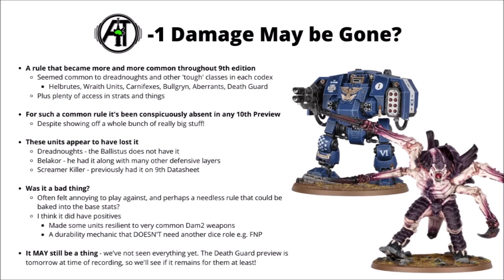Units that have lost it include the Space Marines Ballistus Dreadnought, so it seems Dreadnoughts in general don't have the rule anymore. The same for the Screamer-Killer Carnifex from the Tyranids — he had it on his 9th edition datasheet — and so did Belacor as well, who had it on top of a whole bunch of other defensive buffs. I don't think a lot of people are going to be too sorry to see minus 1 damage gone. It often felt a bit annoying to play against and made certain classes of weapons way weaker than they otherwise would have been — maybe just a bit of a bolt-on extra in the 9th edition durability arms race, when it could have been reflected in their base stats.